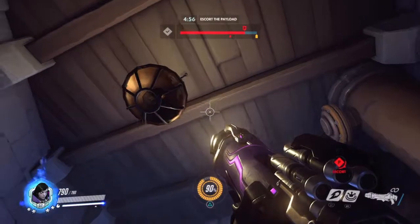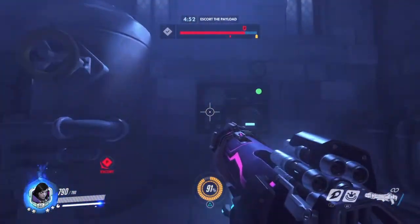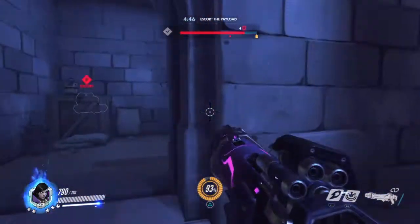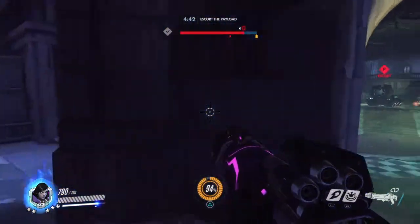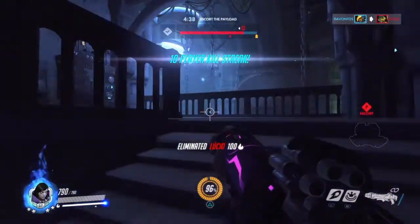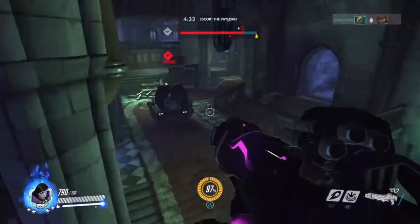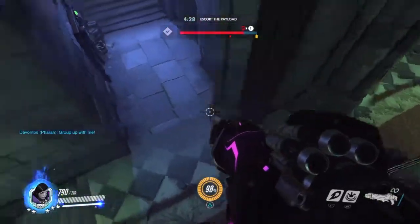Even the main throne room where Baldrick's armor used to be — they actually changed it, we'll look at that later. These back flank routes are very foggy and I really like it. Let me know in the comments: do you like the Halloween Junkenstein's remake of Eichenwald or do you like the original? I love the remake.